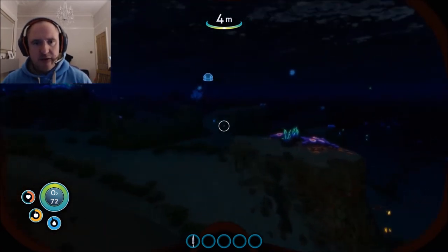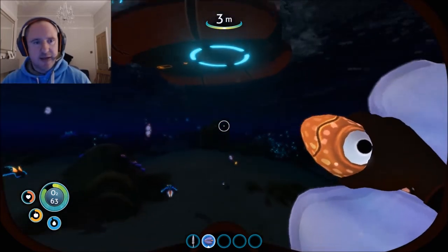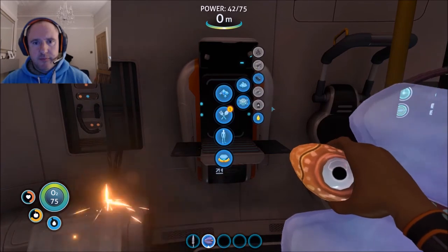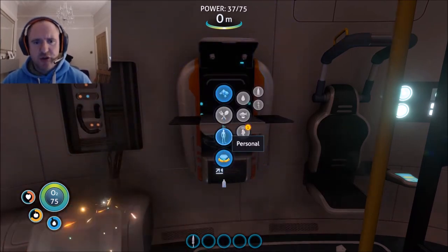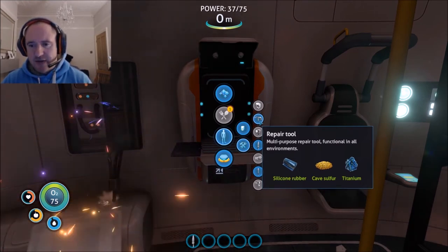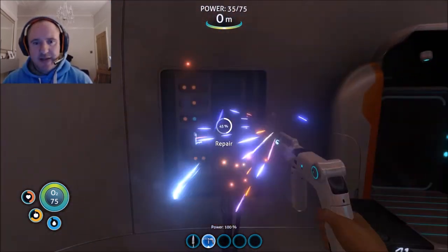Once we've got the scanner going I think we're ready to look at the sea glider. Let's get some more water, cut that fish. The repair tool - there we go. We've got the silicone rubber from the creepvine seeds, the cave sulfur, and the titanium. Let's equip it and fix things up.